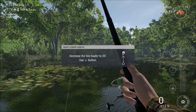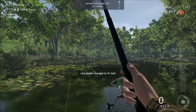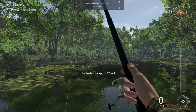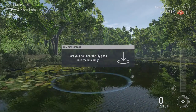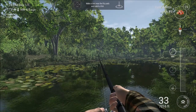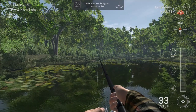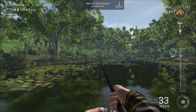I reeled it in too much. Decrease the line leader to 20 degrees using the up down button. 20 degrees - 20 inches I guess. There we go. It needs to be below. There's a lot of waiting in this game - you just gotta wait.